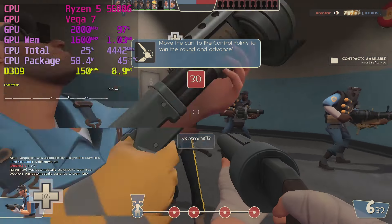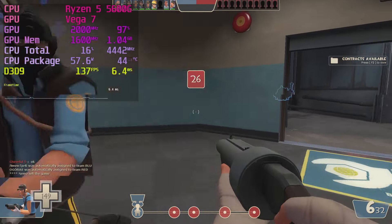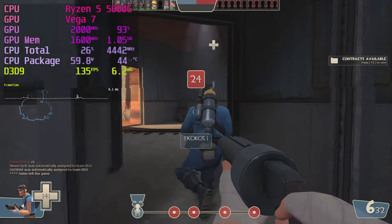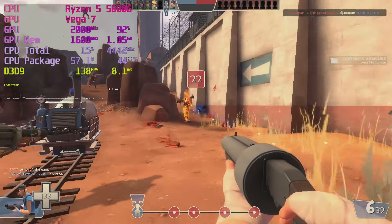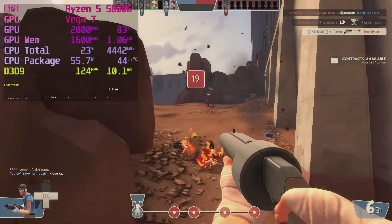Team Fortress 2 is high on the Steam most-played charts — it's old but has a large player base. The 5600G's Vega 7 doesn't have any problems pushing over 100fps at 1080p. Naturally, The Elder Scrolls: Oblivion runs excellently. Ultra settings don't make the 5600G break a sweat — I'd load this up with some texture mods, just the bare essentials, definitely no more than 50.